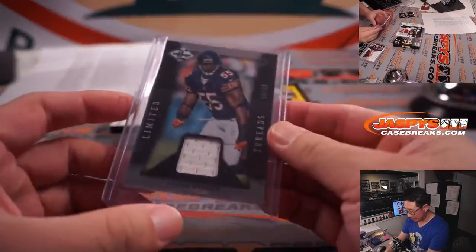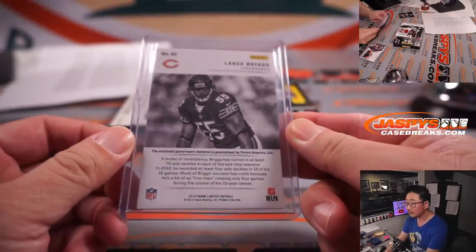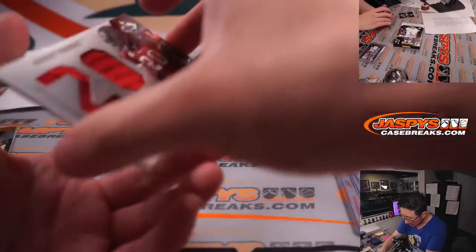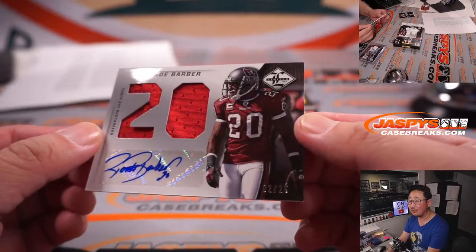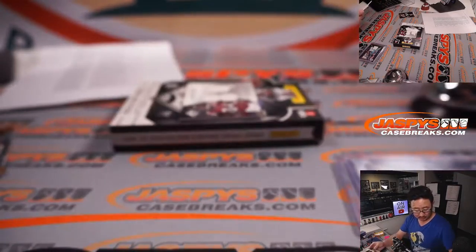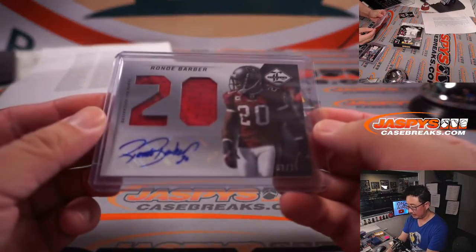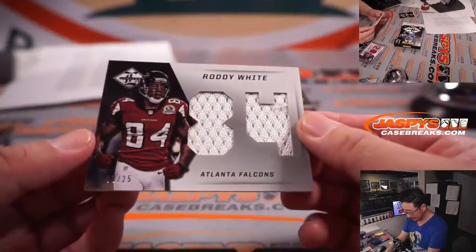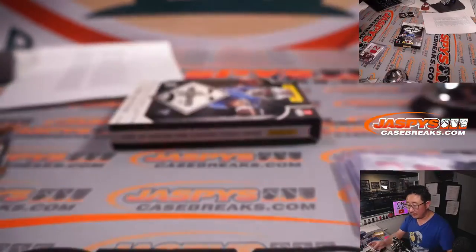That's for Patrick and Da Bears. We've got number 20 Rondé Barber, two out of 25 — Tiki's brother. And then we got Roddy White, piece of his jersey, nine out of 25. Falcons — that's Derek.